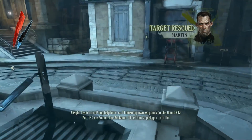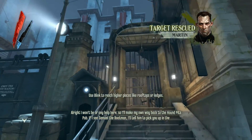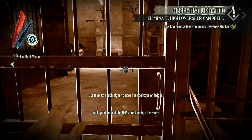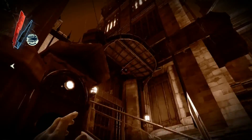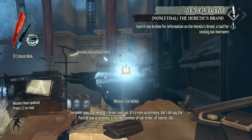You talk to him, pull the lever and release him — he's like thanks, and he comes back later to help you, not in this mission but in a later one.